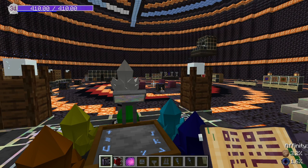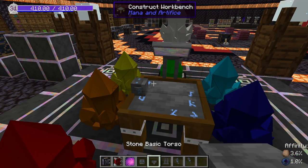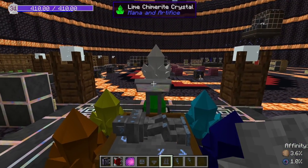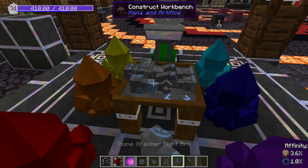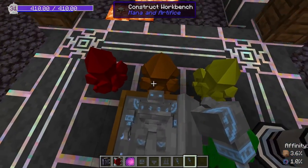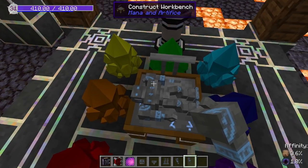One more important item: the construct control rod, crafted with three leather cords, one construct frame rod (made with runesmithing), and one golden nugget. Now it's time to place the parts — place the head, body, legs, then the grabber arm and sword. The construct is now assembled but essentially brain-dead until you apply affinities.